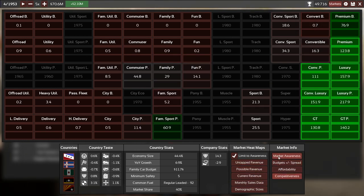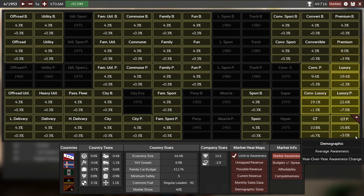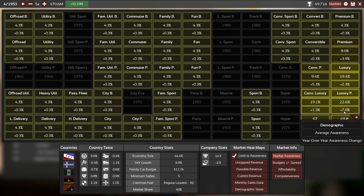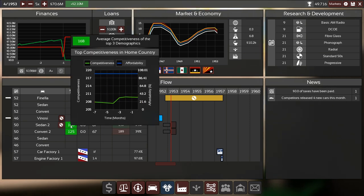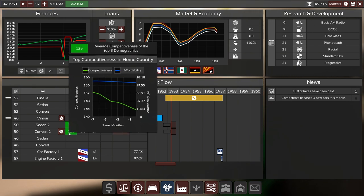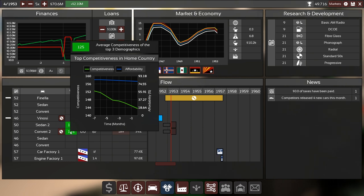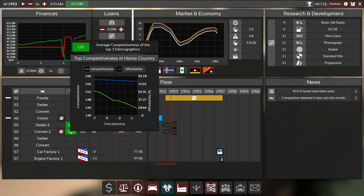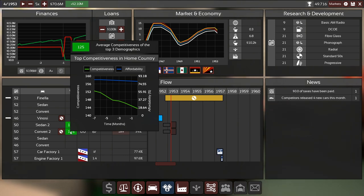I wanted to check out awareness levels. Looking good — increased another seven percent over the last year. The graphs are working again. You can see competitiveness drop over time since production; it went into production seven months ago and has already dropped — because we increased the margin, and also because new competitors have come out, which pushes those values further down.